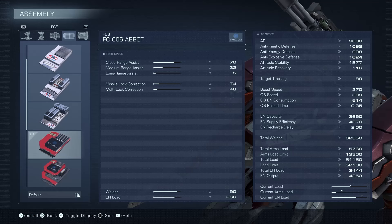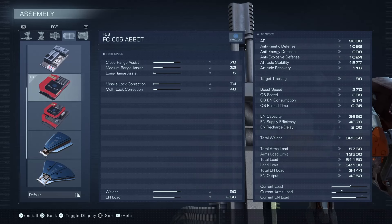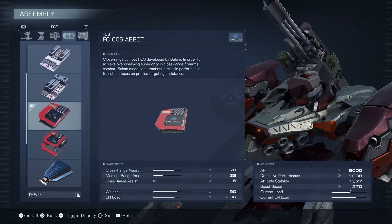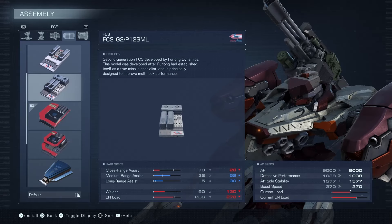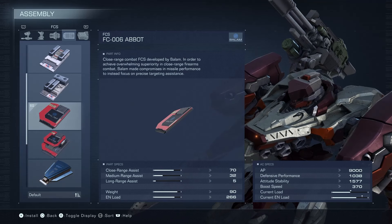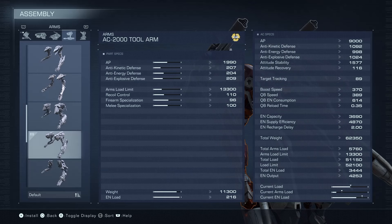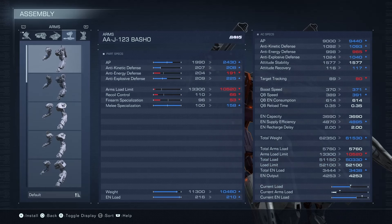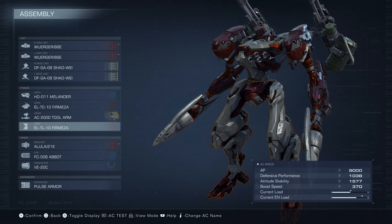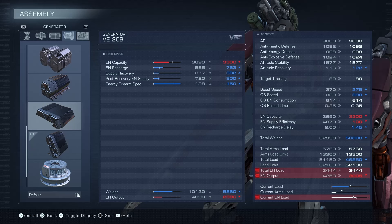I can't remember what FCS I have on Black Scythe, but if I have the Abbot on Black Scythe I'm willing to bet the Abbot is one of many reasons this one outperforms the Merciless build. I think it's also the tool arms — firearm specialization on tool arms is 96, which is considerably better than the Basho. So the Abbot and the tool arms I think are the secret sauce with these weapon setups. Generator — I couldn't equip the VE20B otherwise I would have, so we got the next best thing: VE20C.